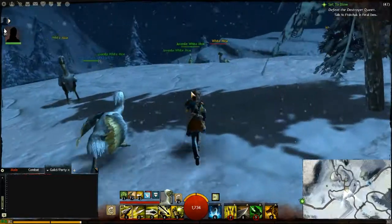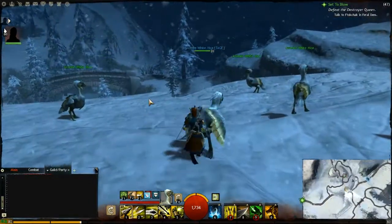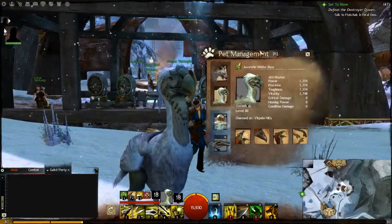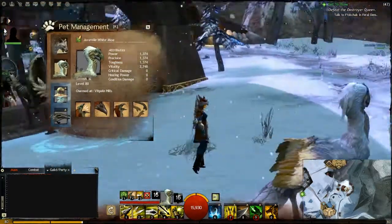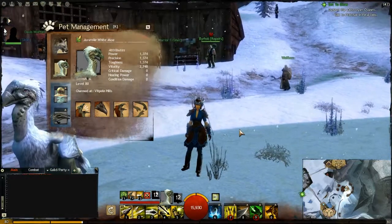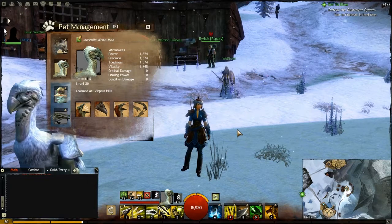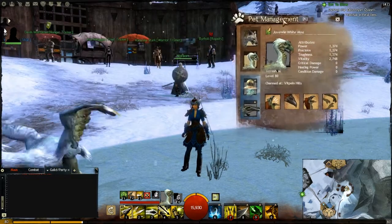Seriously super easy to get. There are the White Moas — I actually have one out already. Here are the attributes for level 80 for the White Moa. I did have to get to Hoelbrak to actually unlock them because I was scaled down for the zone to get the pet, so that's why I'm sitting here in Hoelbrak now.